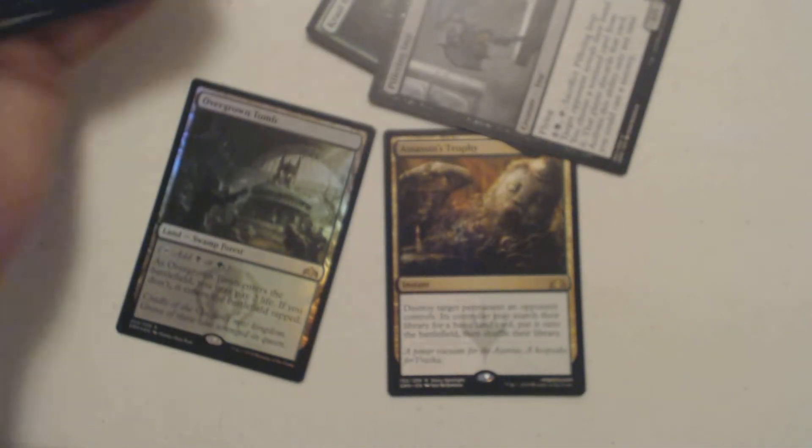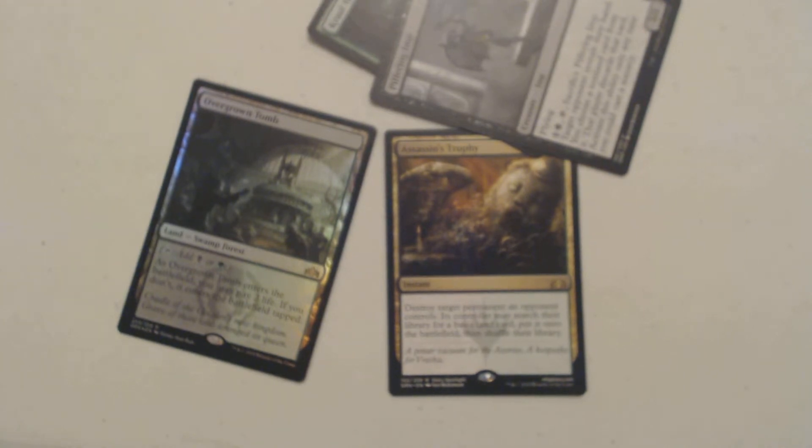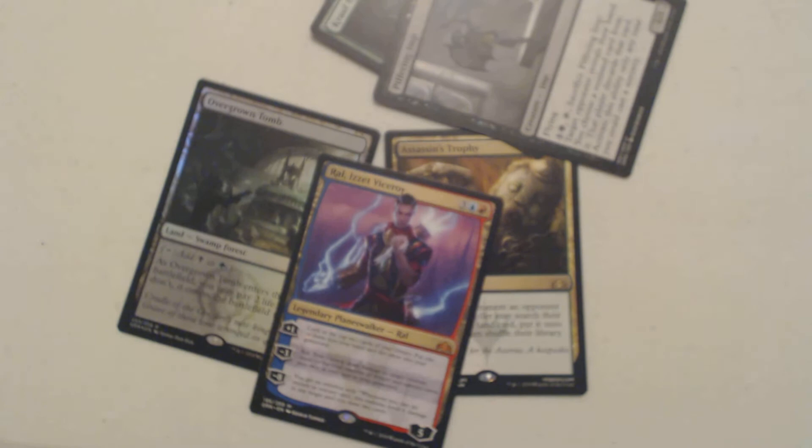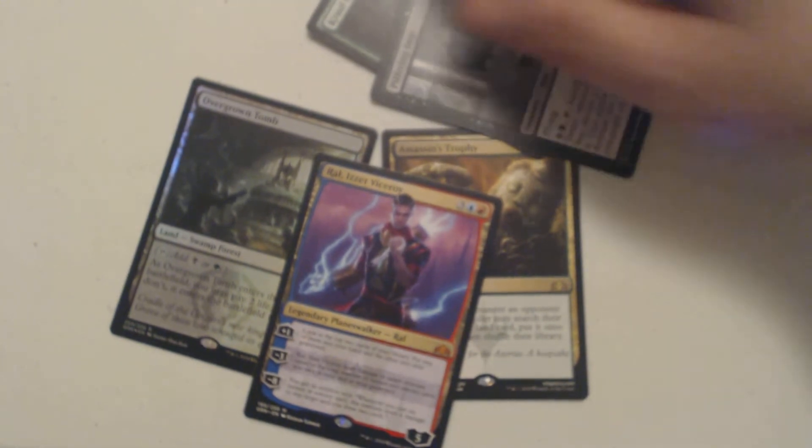So we got that. Ral, Viceroy is $7.50 as of right now, we'll say $7. Assassin's Trophy at $14. That's $21. Plus the foil Overgrown Tomb at an extra $16. So we've got $37 worth of cards in these two packs alone. Holy bejesus, guys. I'm not going to say this is the best two-for-Tuesday, but it's up there.